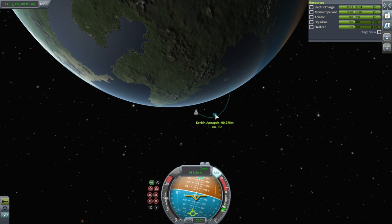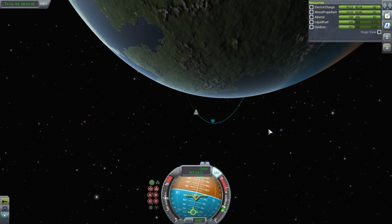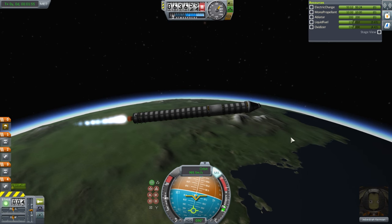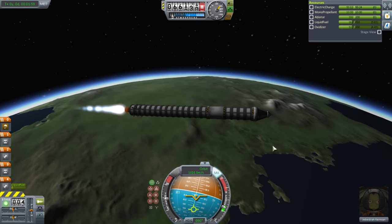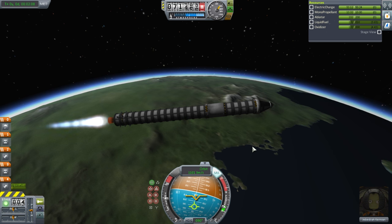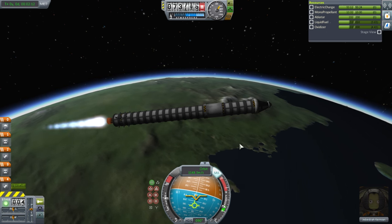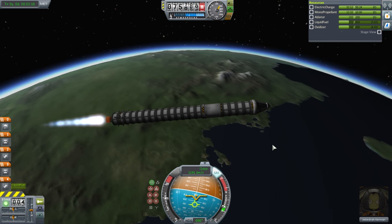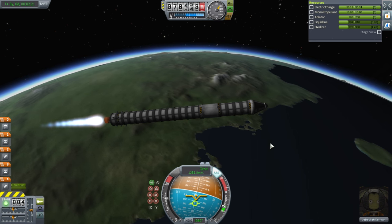We've already got enough height — we just need to build horizontal velocity. We're still on the first stage, which is a good indication we'll make orbit this time. Remember, 2,300 meters per second is what we're aiming for. But we also have to bring Jeb back down, so we can't just go into orbit and run out of fuel and be unable to deorbit him.